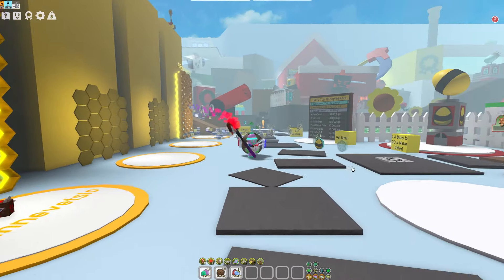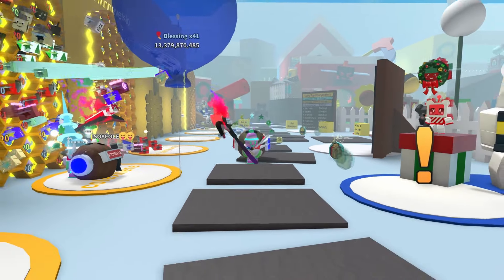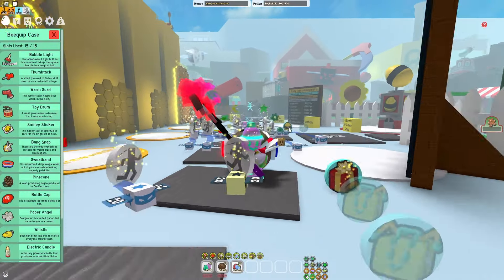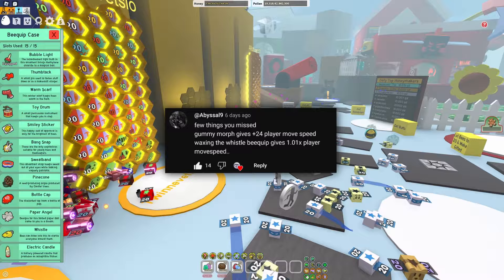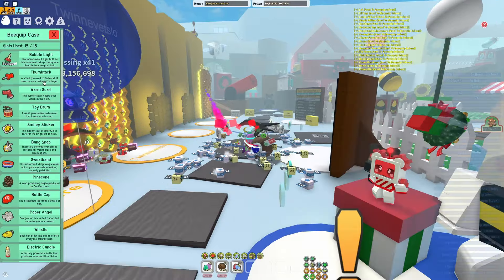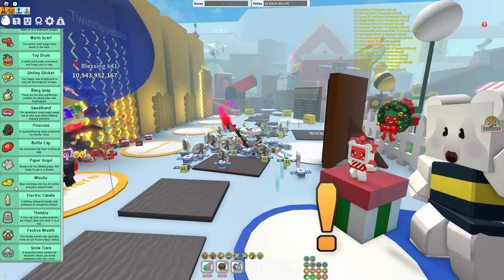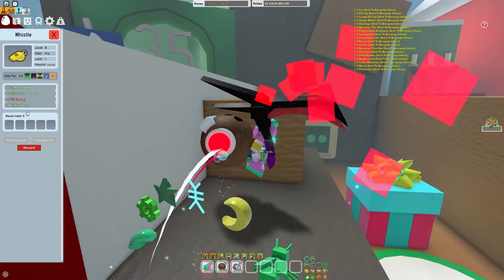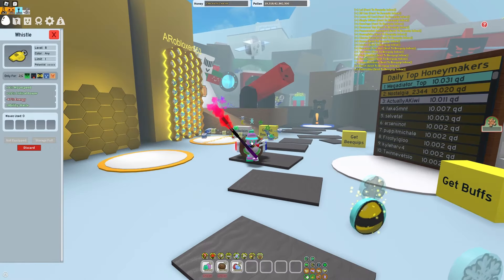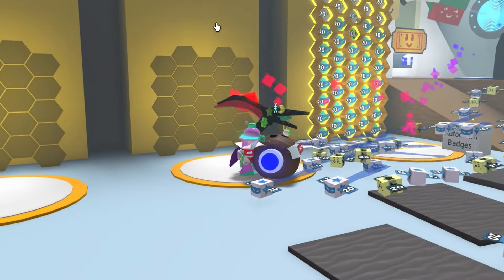Next up is a method you guys probably didn't even know about — there's actually a special bee quip that you can use to make yourself faster. I actually didn't know this existed, so thank you to that comment. If we open up our bee quip case, there's only one bee quip here that helps us, and that's the whistle — because there's a slight chance it'll give you 1.01 player movement speed. It's not much, but it's movement speed, which means we need to get it.